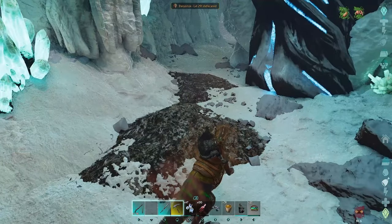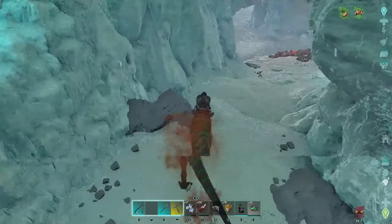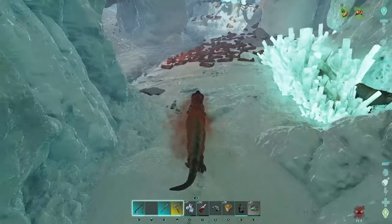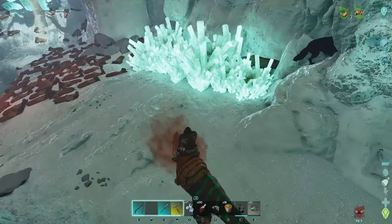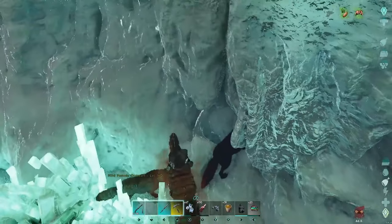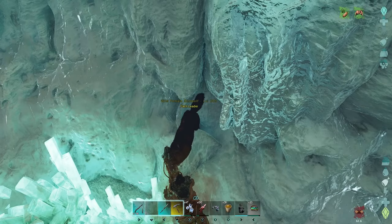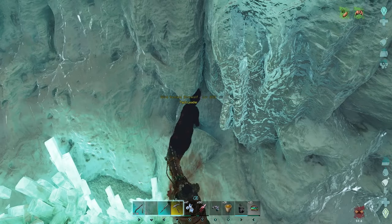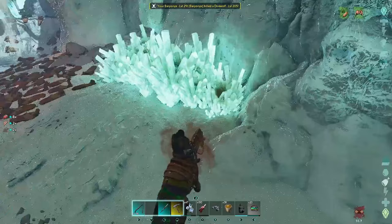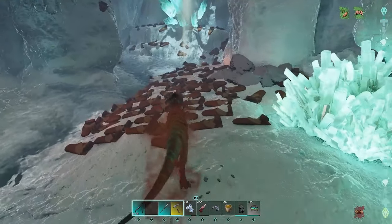Now we head into here around this corner. Stuff tends to spawn in the walls here too — including Pallovia that will pop out of the wall at you. So be careful, because you're better off not losing yourself here.